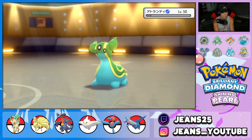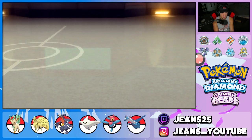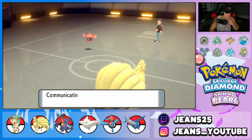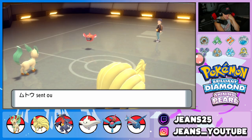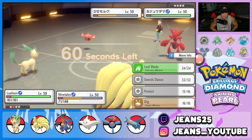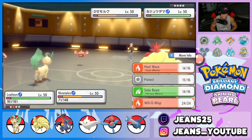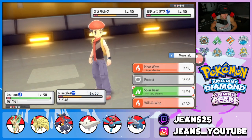We took out Togekiss and Gastrodon. But there goes my sunlight, which I really need. All I have is Leafeon now. We know Rotom has speed but it's at minus 2, which is huge. He sends out his last Pokemon — it's Scizor. Scizor is going to be a tough customer. I could Dig or Protect. I think I'll just Protect this turn since I'm asleep. I should Protect and go for the Heat Wave.